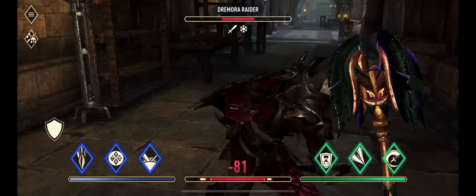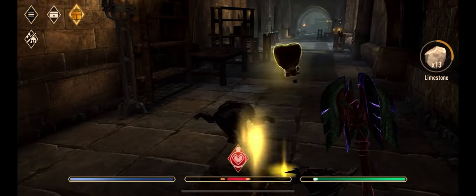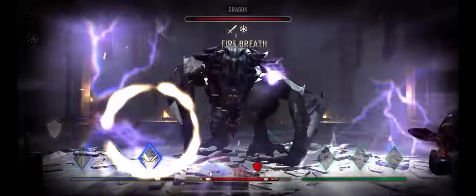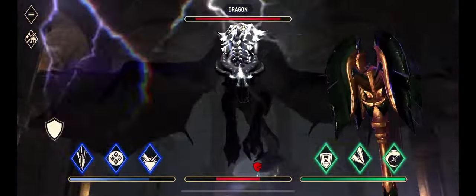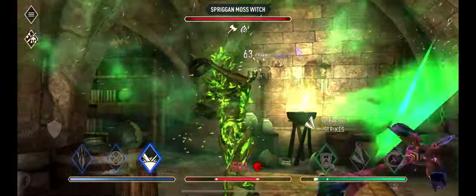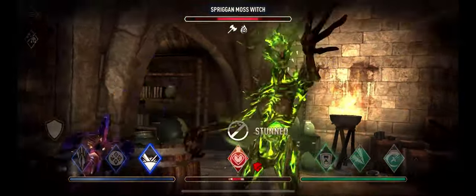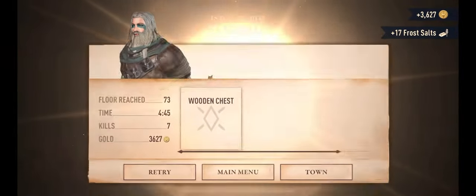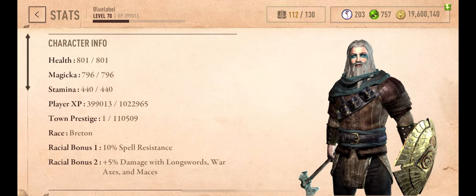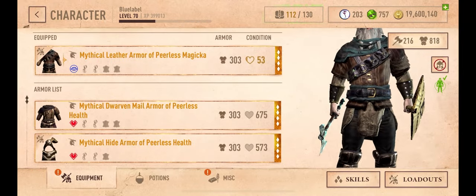There are 4 conditions or effects you need to consider. A target on fire takes continuous fire damage and cannot regenerate health. A frozen target is slowed and cannot regenerate stamina. A drained target cannot heal themselves or regenerate Magicka. A poisoned target takes continuous poison damage and their maximum health is reduced until the end of combat. This effect is triggered automatically on any target that takes at least 25% of their PvP max health. On PvP, PvE health is used for the calculation.